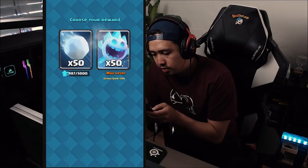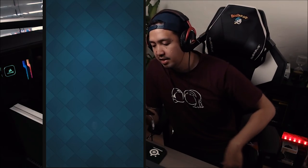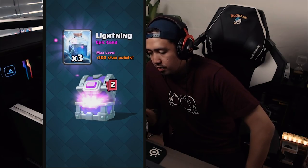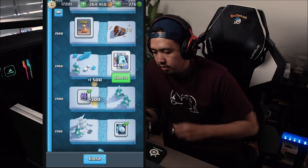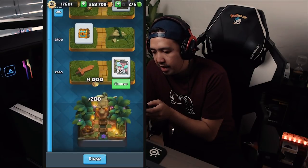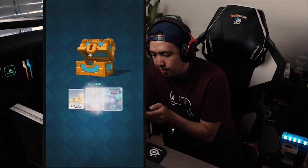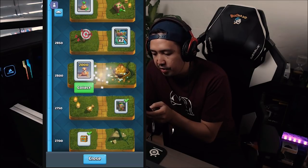We're choosing that one. Golden chest, doesn't really matter. An emote! Guards, okay. Giant snowball. An epic chest — nice, let's take it. Barbarian barrel, lightning, wall breakers — okay, I'll take it. Gold, don't really need any of those cards. The rascals would be awesome. Golden chest — nothing cool inside. Taking the earthquake because we want to max it out.